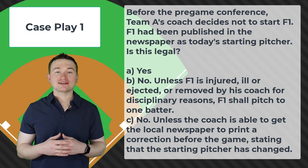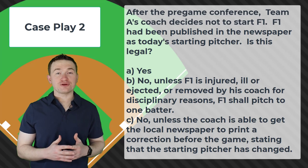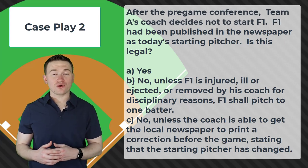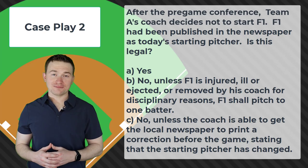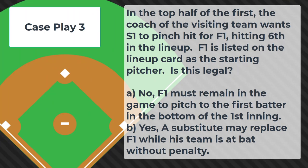Case play number two: After the pre-game conference, Team A's coach decides not to start F1. F1 had been published in the newspaper as today's starting pitcher. Is this legal? The answer is no — because it is after the pre-game conference where the umpire would have received the official lineup. If F1 is ill, injured, or ejected, the coach would be able to replace them; otherwise, that pitcher has to face at least one batter.